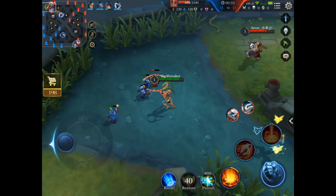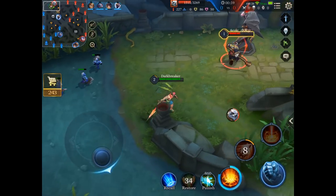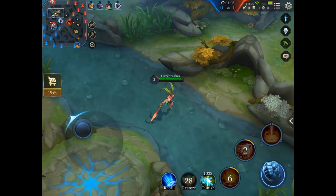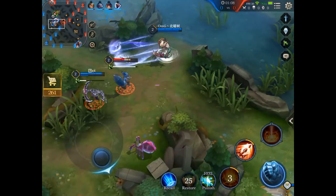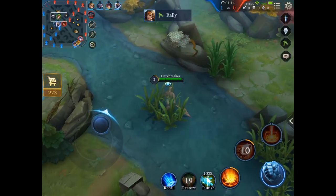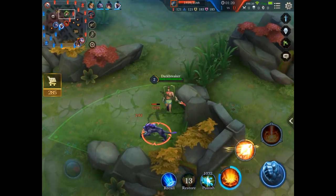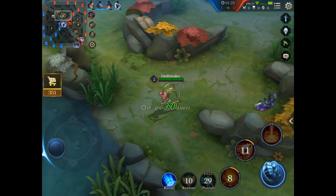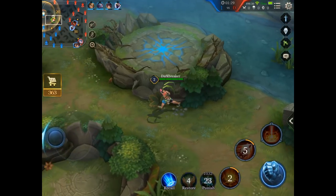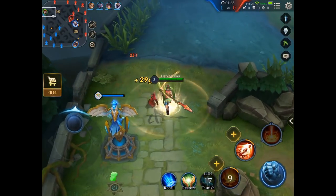As a top laner, it's really important to consider where the opponent's jungler is. You should try to get the birds that give you vision, and thanks to that vision you can anticipate where the opponent's jungler is. Because of that you know when you can go aggressive, and you should try to get as many jungle camps as possible from the opponent so that the opponent's jungler gets behind while you get a lead against the opponent's top laner.